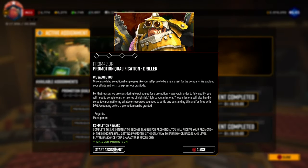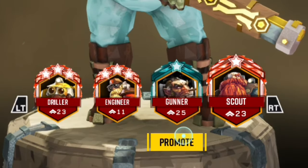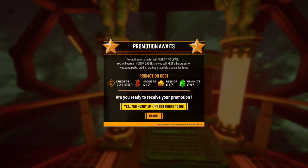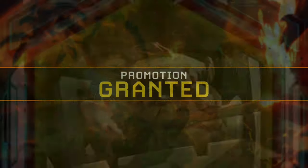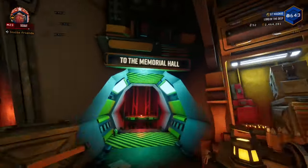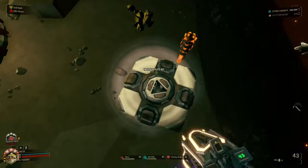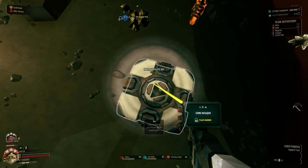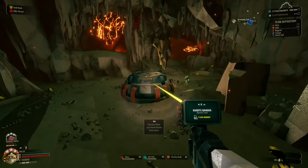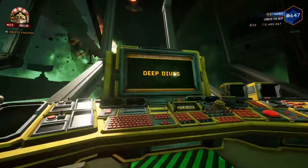Let's talk a little bit about promotions. Promotions are basically like a prestige system similar to what's in the older Call of Duty games. Your level will reset and your character will have a banner above its picture. But unlike in COD, you will keep all of your weapons and upgrades. When you promote a class, you gain a matrix key that allows you to start machine events, and you'll be able to unlock more items like matrix cores and the ability to play deep dives.